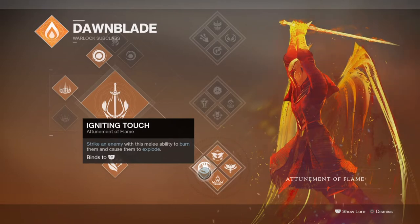And lastly, we have Igniting Touch, which burns and detonates our targets — sounds pretty average for this build. But combine this with Enhanced Impact Induction, and we can get some juicy grenade energy back. This is important because if you have the Ashes to Assets perk, which provides super energy upon grenade kills, we can create a wombo combo setup that will always feed into the super and allow us to get our super energy back within only a few seconds.